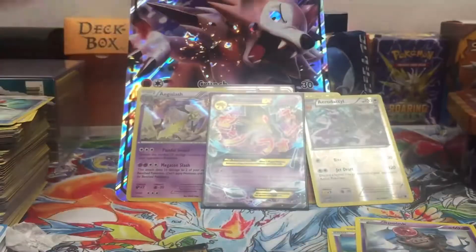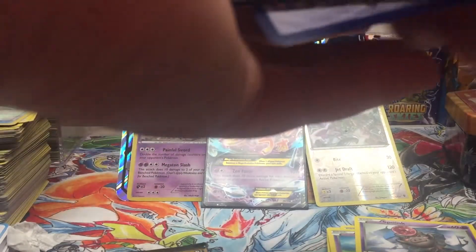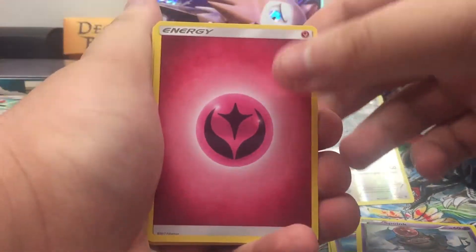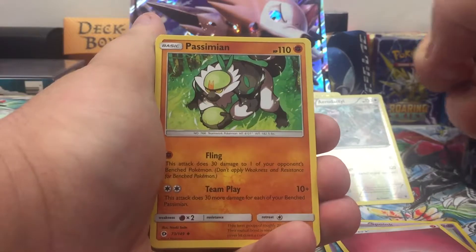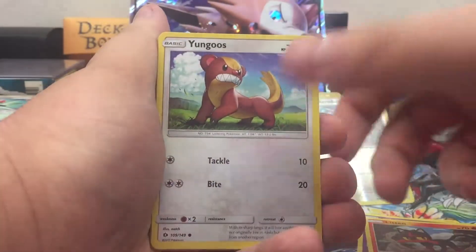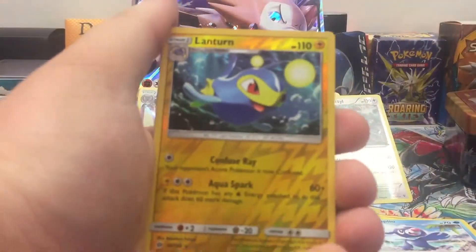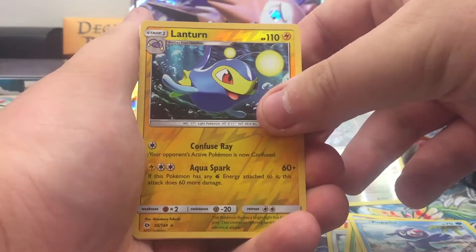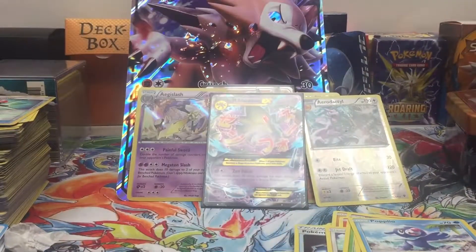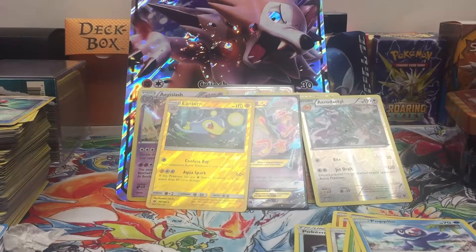For our first Sun and Moon pack, can we pull a hyper rare or secret rare? Here's a Sun and Moon code for you. We got Fairy Energy, Passimian, Pokemon Catcher, Brionne, Dewpider, Wingull, and a reverse — Lanturn rare. Three for three on reverse rares! And our last card — we got a full art Solgaleo GX! So nice!